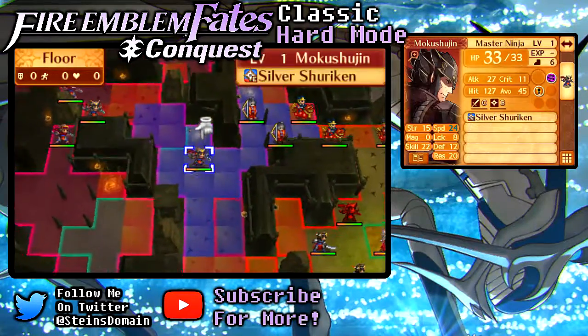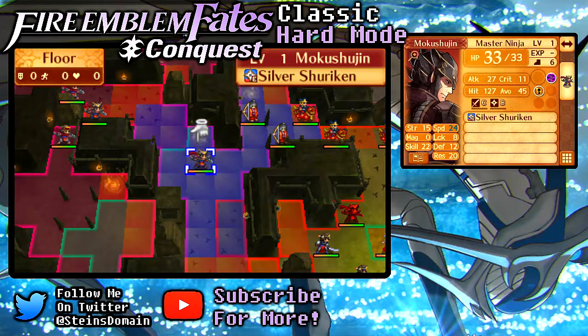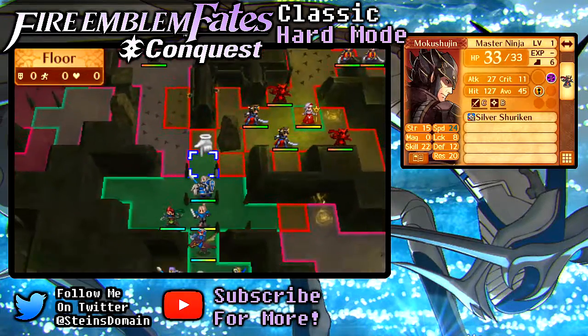If I don't stand in those spaces, I'm only gonna have to deal with you guys. You guys can't even come out very far — it's just this person, Mokushujin, who's a master level ninja. Decent amount of stats, could be a lot worse. He's gonna use Shurikens, which will lower stats — just something I really don't want to happen.